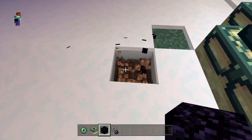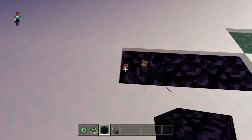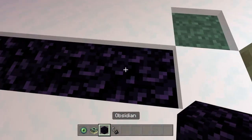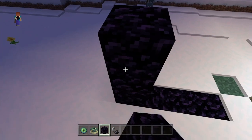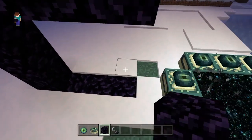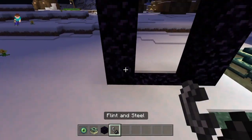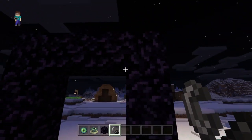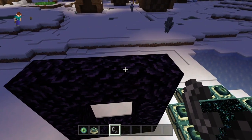Next video I'm gonna do something else. One, two, three, four — four blocks of obsidian. Five, six, seven, eight, nine, ten, eleven, twelve, thirteen, fourteen — fourteen blocks of obsidian. Place four at the bottom like that, then four going upwards on one side, four going upwards on the other side.